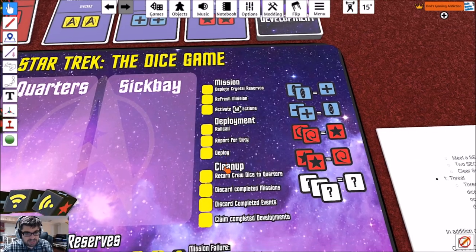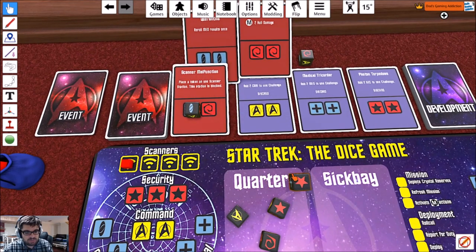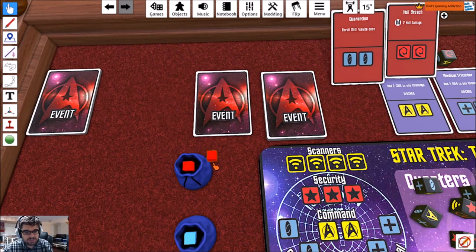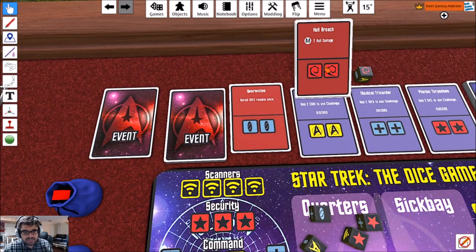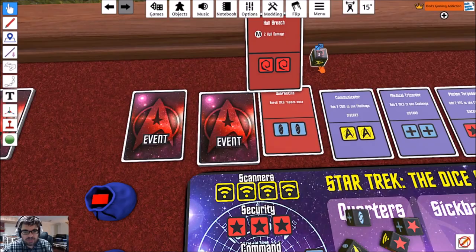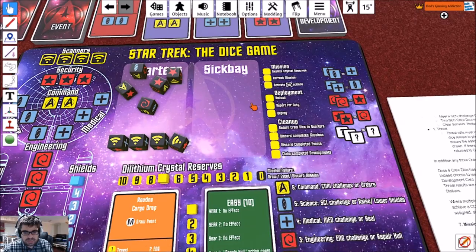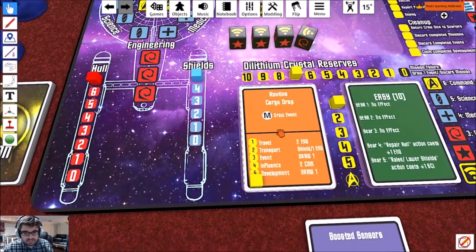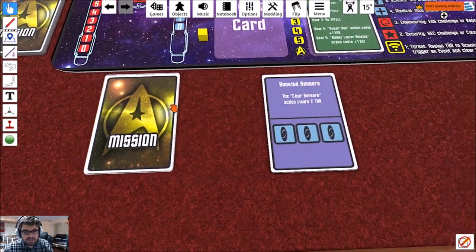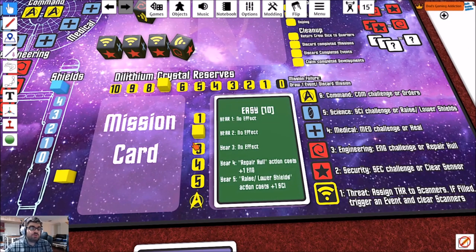Next up is return crew dice to quarters. This card was completed so we flip that over and it goes away. We put the new development there and return the assigned dice. Discard completed events — we did that. Discard completed missions — we didn't complete it yet. Claim completed developments — not yet. Let's go ahead and put that off to the side. We've completed this mission and are now on to year two. We've completed the first year and our first mission.